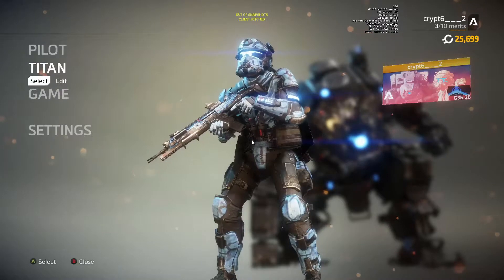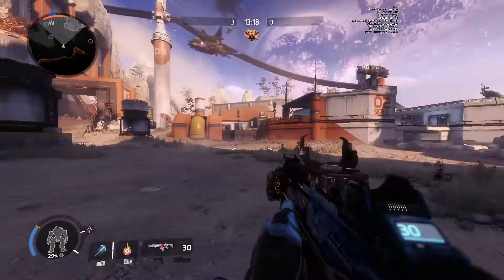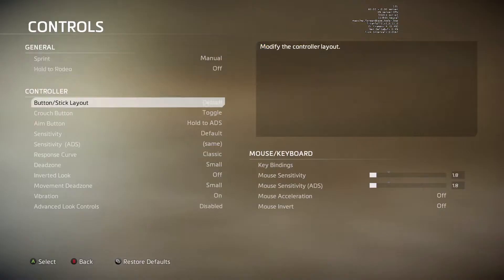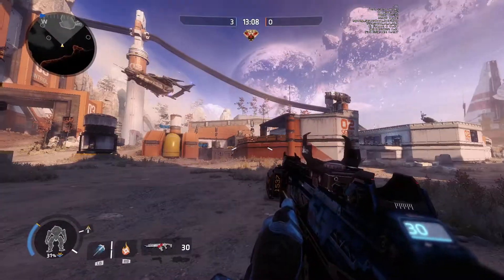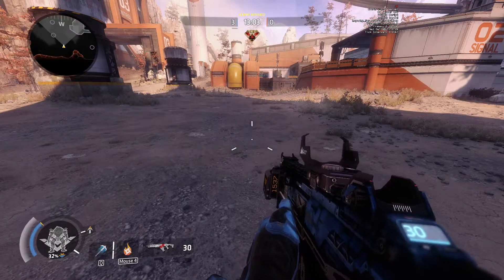First up we'll do controller, since it's a bit simpler and quicker. I'll give you the timestamp for the beginning of the mouse and keyboard section so you guys can skip ahead to that if you want. Controller sensitivity is pretty easy to understand. Essentially, the higher your sense, the faster you can move your camera in the game. For example, this is a 360 turn on 3 sensitivity in Titanfall 2, and this is a 360 turn on 8 sensitivity in Titanfall 2. As you can see, it was much faster, but for most people this high of a sense would be too difficult to control.